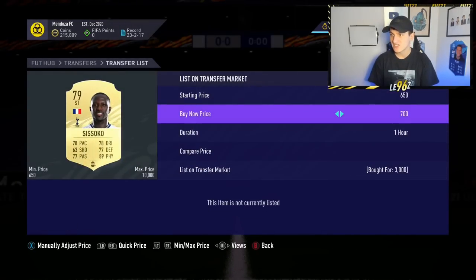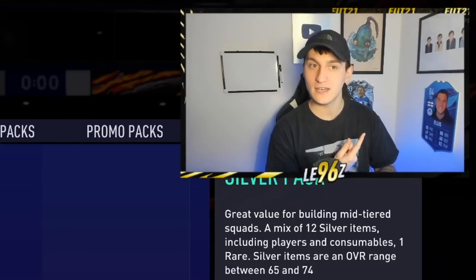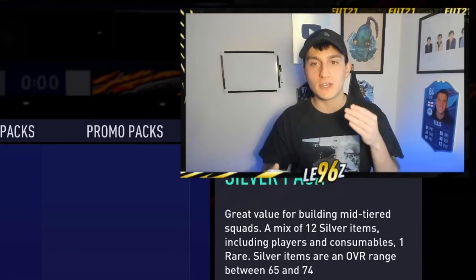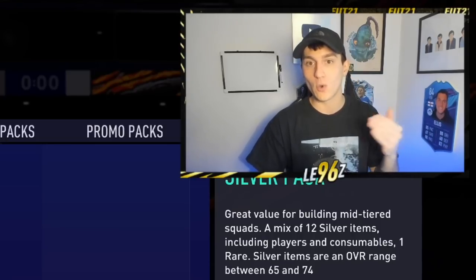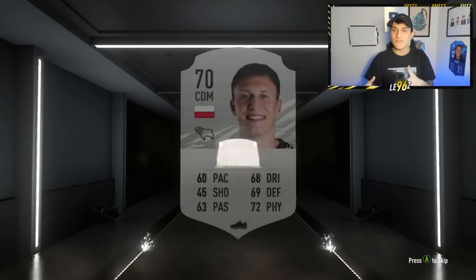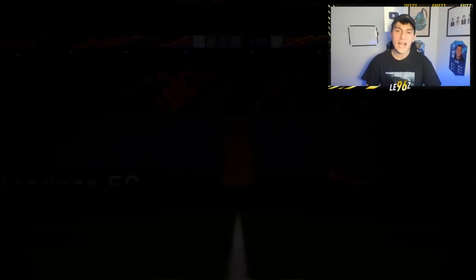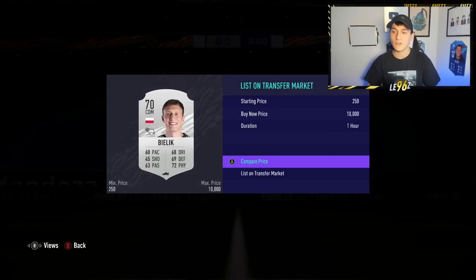Jumping over to the store, this third method is going to be the silver pack method. I have made a video on this before — you can click up here to watch it — but I thought I'd do a revised version because right now with all the different league SBCs out, a lot of them require silver players and that's made the price go up for quite a lot of cards. I wouldn't recommend this if you're bothered about losing coins because it's a more long-term method, but you can make a hell of a lot of coins doing this. It works very similarly to the bronze pack method, except you can get yourself better cards.